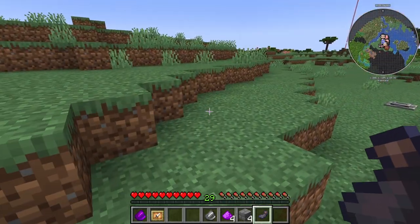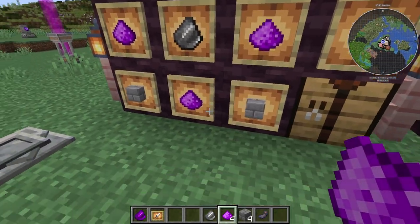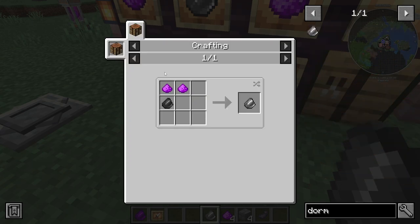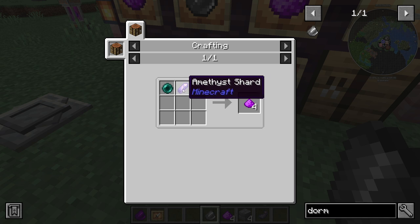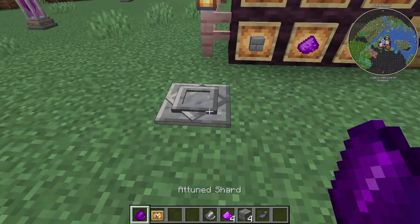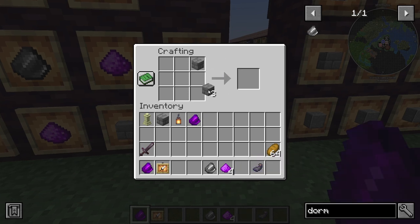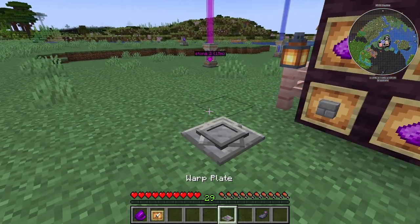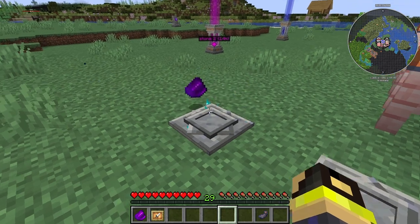There's also a Warp Plate. To make it you need a Dormant Shard, which requires two pieces of Warp Dust and a flint. To get Warp Dust you need a piece of amethyst and an ender pearl, so you need four of those. You combine those items — the Dormant Shard with the other components — and you get an Attuned Shard. Then you put the warp plate down and it cooks, giving you the final plate.